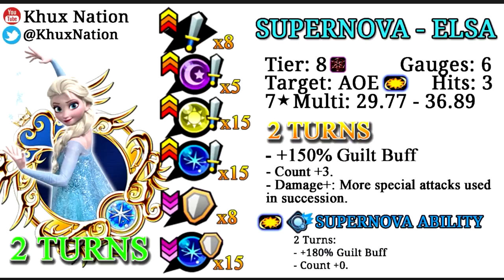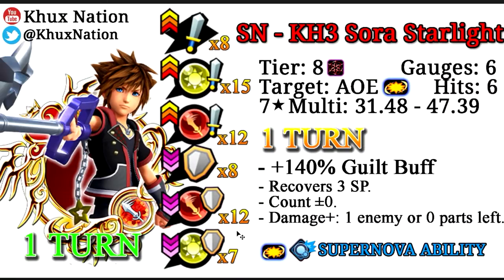Realistically, Supernova Sora is not a groundbreaking medal — he's not the best, he's just a really good medal. I'd say he's similar to the newest Supernova Elsa medal we received fairly recently in the Frozen event. However, there are some key differences: Supernova Elsa fully provides all of her respective attribute buffs and debuffs for Magic, whereas Sora does not. But Sora has the added benefit of debuffing Upright defense, which is arguably more important because it's fairly easy to buff and debuff your respective attribute.